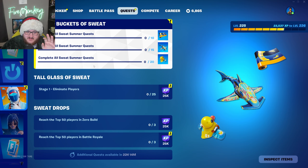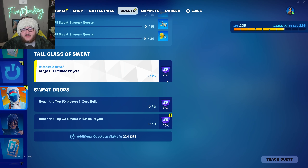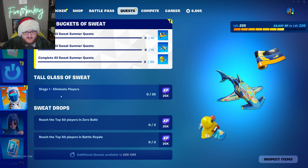You have to wait for them to drop content. We also have the Tall Glass of Sweat questline, which is eliminate players. This one goes up in increments of 25 — stage one is eliminate 0 of 25, then 0 of 50, 0 of 75, 0 of 100, 0 of 125, and it goes all the way up to either 150 or 175 total eliminations. Every single quest stage you complete is going to give you 25,000 XP.